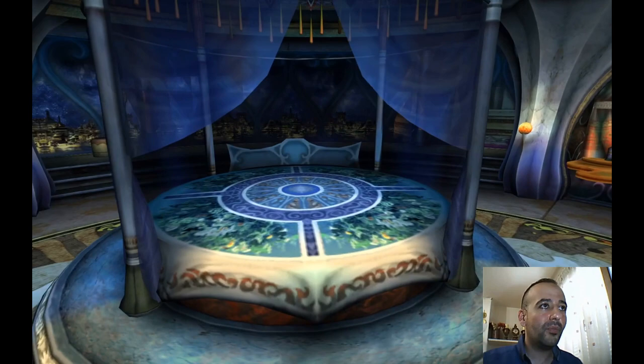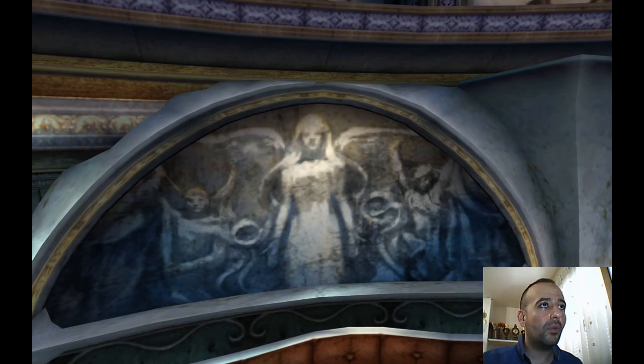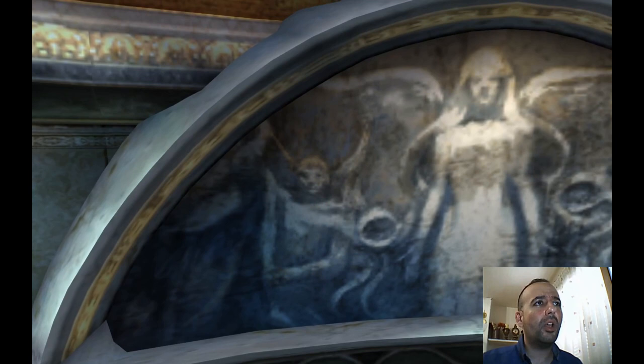So this is the room of Yunalesca. She was sitting on her bed here if I remember correctly. What are these? It's a girl with wings like an angel. And who's that — does he have horns or am I imagining? The resolution is so low, I'm not sure.